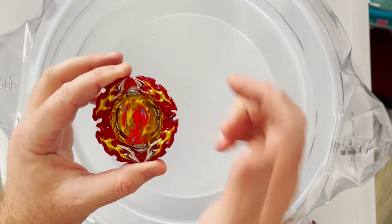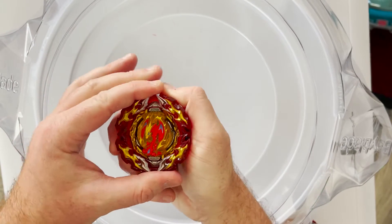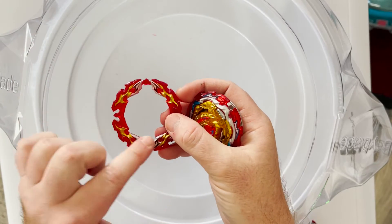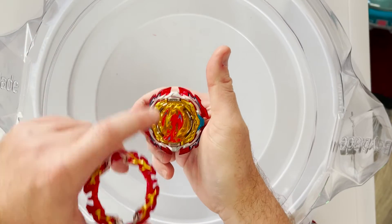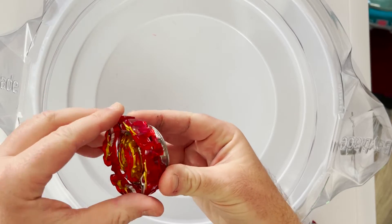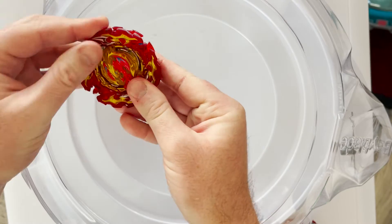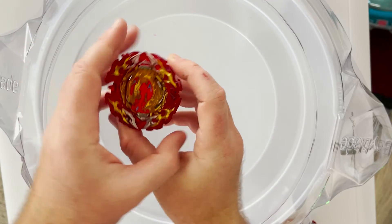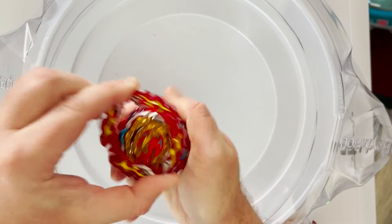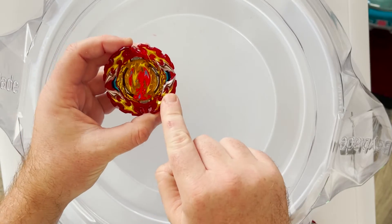So Prominence Phoenix actually comes in two modes. There's a bunch of videos out there already that kind of covers that, but I believe if you line up these two silver points here with the vertical parts, not with the blue on the side, it's supposed to allow the armor to come off more easily in battle versus when it's the other way around on the side.